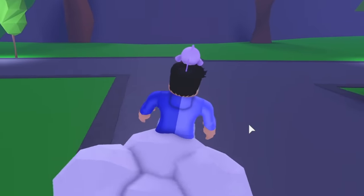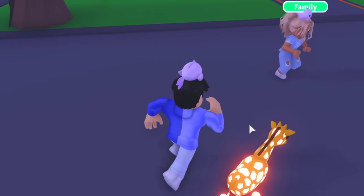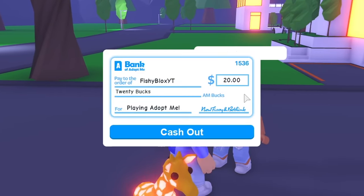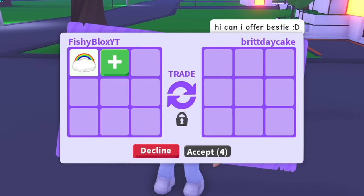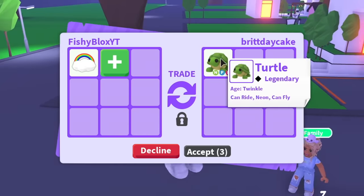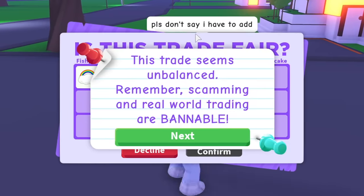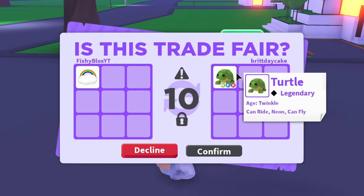At number three we have the cloud car. One of my friends — Birthday Cake — wants to offer for it. She asked 'can I offer, bestie?' and I said yes. She put in a neon fly ride turtle for the cloud car. I'm definitely going to do that. She said 'please don't say I have to add' — and I said no, this is fine. The turtle is a really good trade for the cloud car.